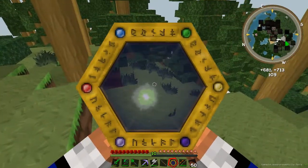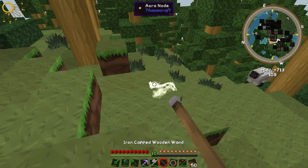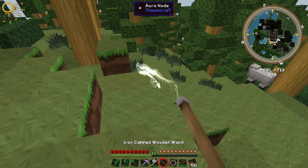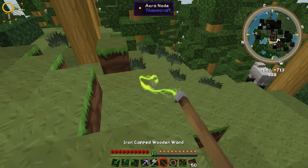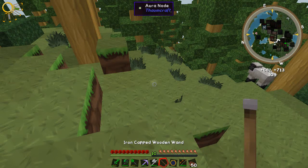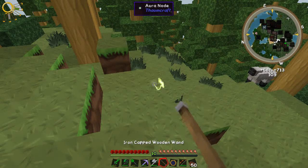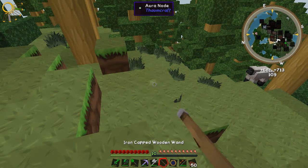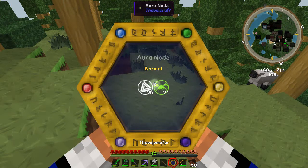So let's pull out my wand. Another cool thing you can do is with your wand — you can point it and right-click it, and it will fill up these elements. You can see in the top left these elements are filling up. Now if you drain it all the way...